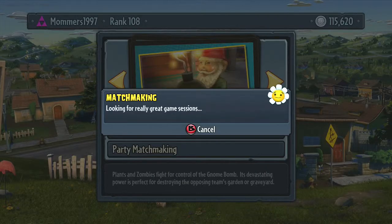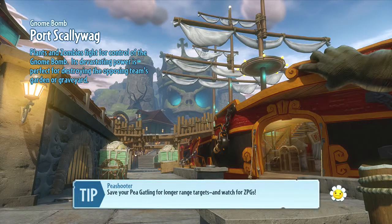In this part, we're tackling Gnome Bomb game mode. We have to strap the Santa Claus Bomb to the gardener graveyard. It's not really the Santa Claus Bomb — I just call it the Gnome Bomb, the Santa Claus Bomb, because it looks like Santa Claus, doesn't it?